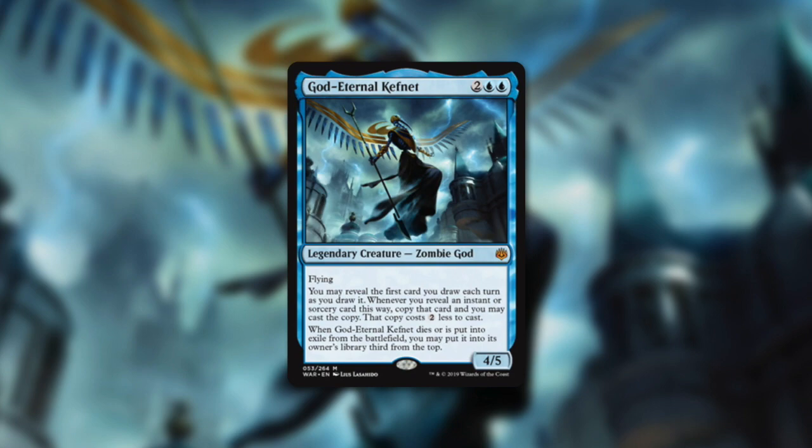This not only gets us a copy of a card but it also reduces the cost of it. Since it's the first card we draw each turn and not just during our turns, we can do this on our opponents' turns too. This seems like a very powerful and potentially broken effect, especially in blue — not only does blue have some very powerful instants and sorceries, but it also has ways to manipulate the top of your library.